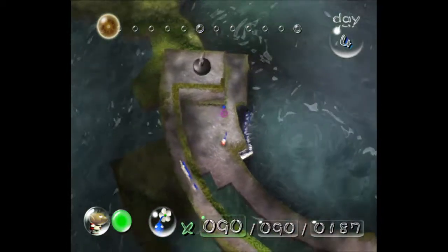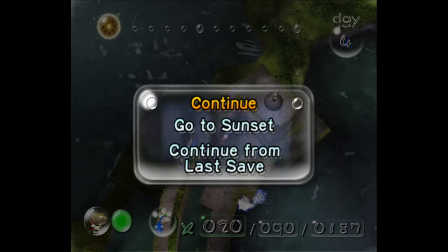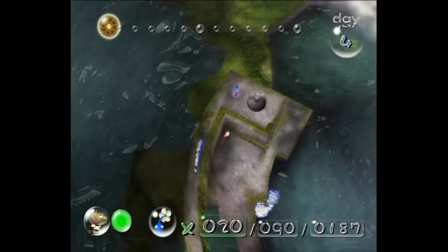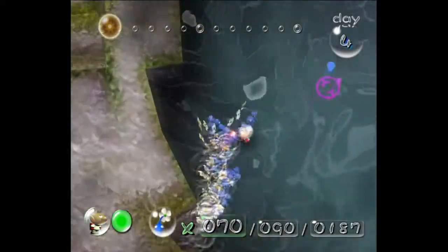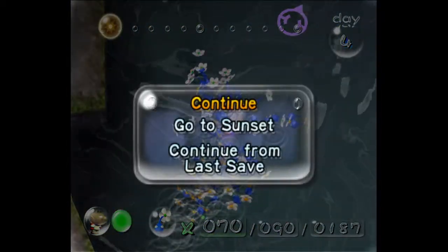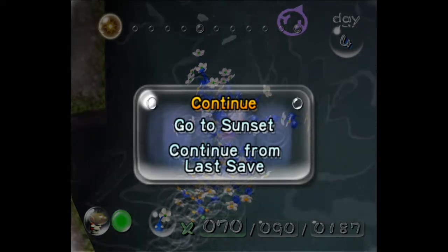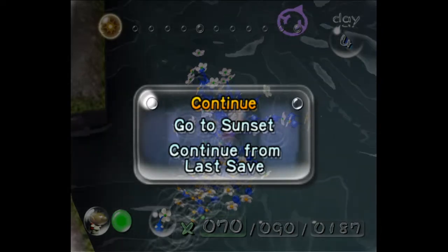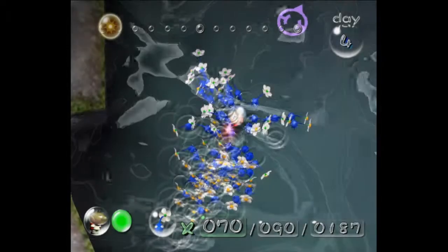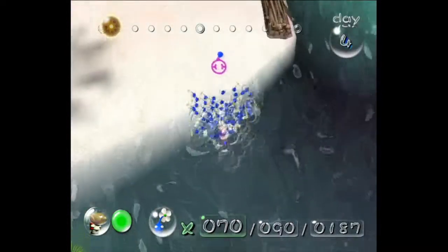Now we're going to dismiss. We're going to grab these blues. The way to get these blues onto this part is just stand in the corner, hold C-stick up, and then when they get around the corner you can just press X. Now, the camera is the most important thing in Distant Spring out of any of the areas in my opinion. There are a lot of times where you want things to be deloaded, so you just keep it zoomed in as much as possible. Here I'm keeping it zoomed in just with that piece when it falls off — if it's on camera, the blues fall off of it sometimes, so I just want to keep it off camera.